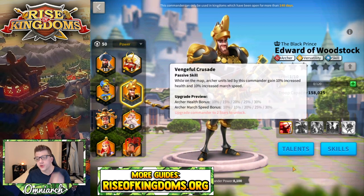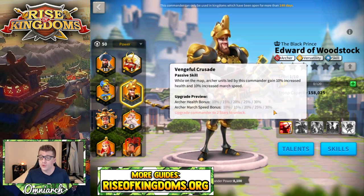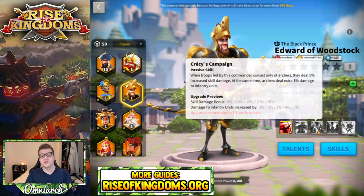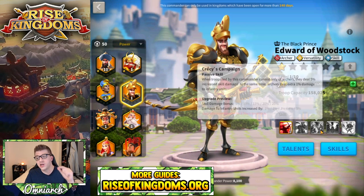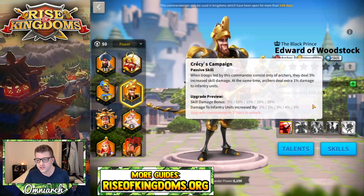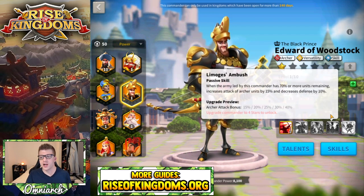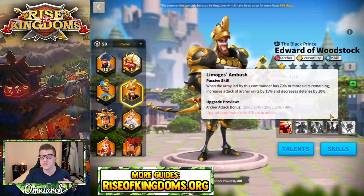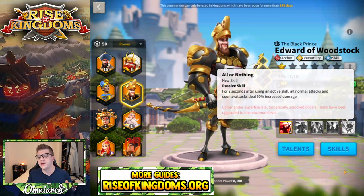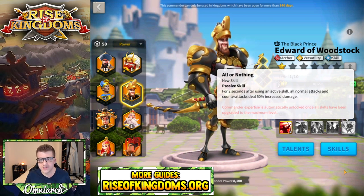His second skill gives you 30% archer health and 30% archer march speed — tons of archer health, which is really nice, and they're going to be really fast across the battlefield. His third skill: when his army consists of only archers, he's going to deal 25% extra skill damage on top of what he's already dealing, and 5% extra damage to infantry units. His fourth skill will give you 40% archer attack but reduce your defense by 10%, so long as your army is above 70% of units remaining. His expertise gives you 50% more damage for normal attacks and counterattacks for two seconds after using an active skill.